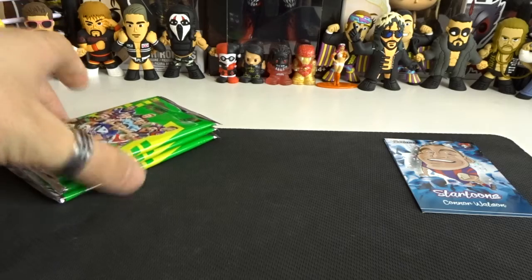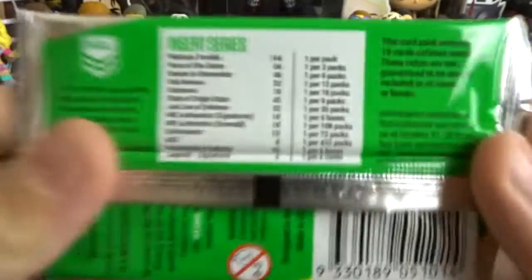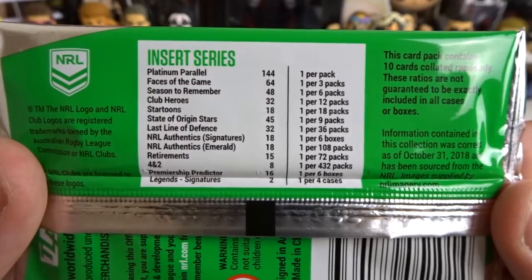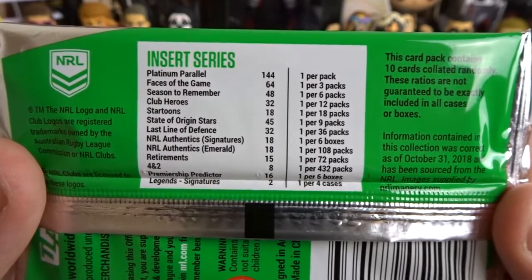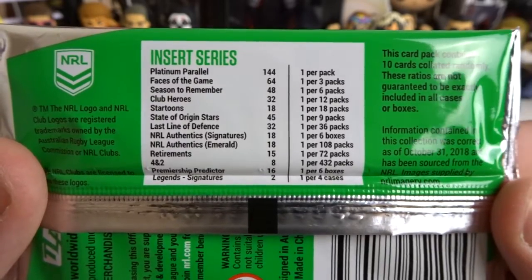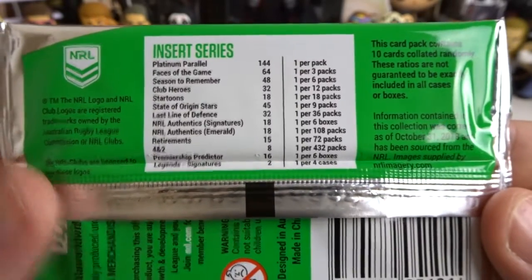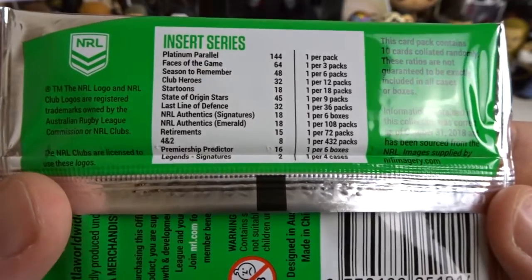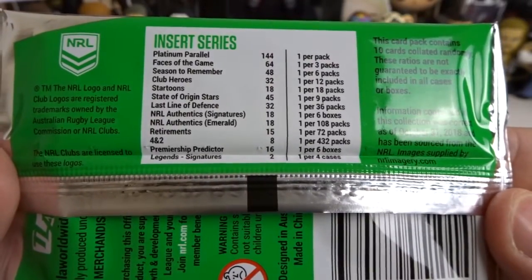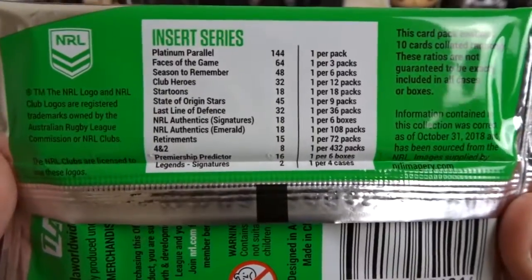Here is the pull rate on the back of the cards: you've got your Platinum Parallel, Faces of Game, Season to Remember, Club Heroes, Star Tunes, State of Origin Stars, Last Line of Defence which is a new thing, and there are only 2 SAS's in here — the Ruby SAS is only in the books. We also got the Retirements, the 4 and 2 which I haven't gotten yet, Premiership Predictor which we pulled in the first episode, and of course the Legend Signatures as well.